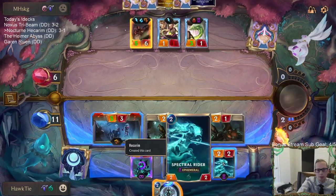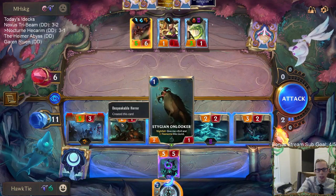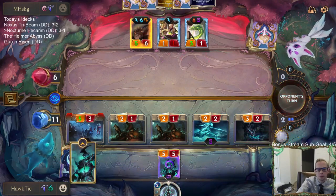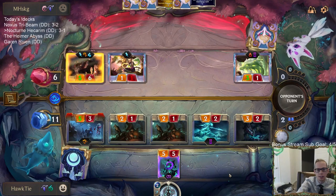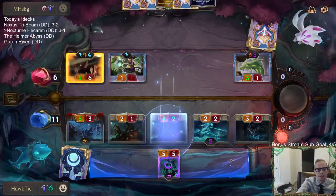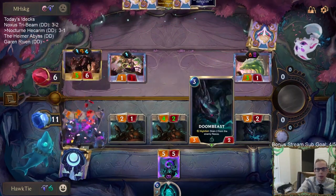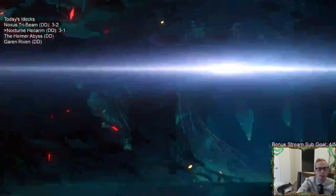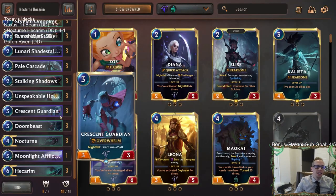Lee Sin blocks there. They go to nine — Lee Sin blocks here, 3/1 blocks here, this blocks here, they're at nine. I still can't kill them. Yes! That was the block I needed. That was a very greedy block. I wanted to put the Dragling last to bait out that block. They should not have made that block — that Lifesteal should have gone a lot earlier. We put the correct attack order, they did not, and we ended up with the win.